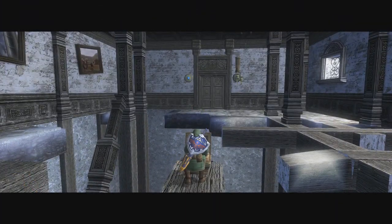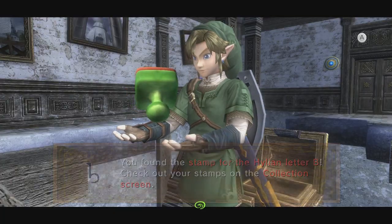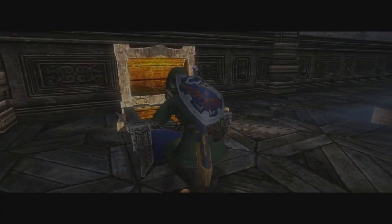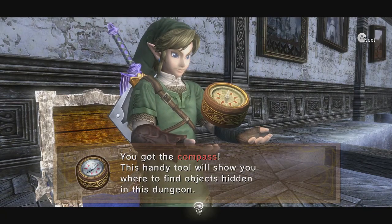I think there's a rupee inside this one. I would have preferred a rupee, but okay, at least it's out of the way. And yeah, here's the compass. So if you explore this place before getting the ball and chain, you actually get the compass before getting the dungeon item.